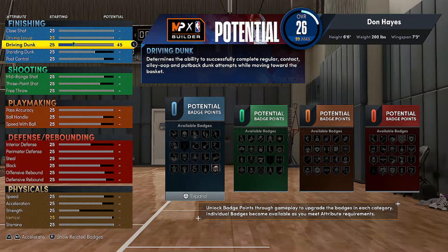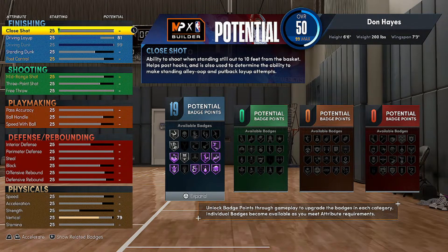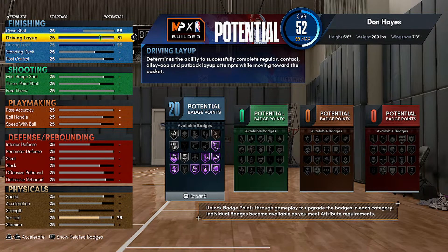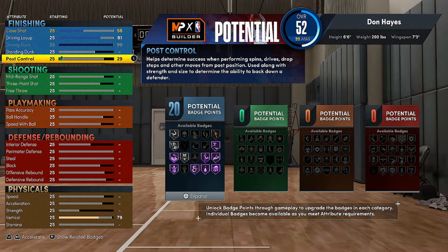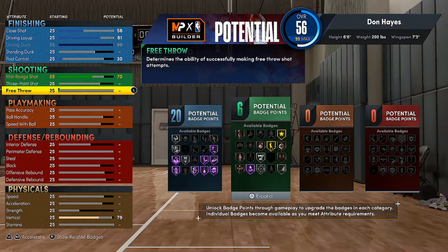So how I made this character — we're gonna go all the way driving dunk 99. We're gonna go with an 81 layup, close shot 58. I'm gonna show y'all the badge spread in a minute once I finish everything. Post control you don't need — put it on 30. Mid-range we're gonna go 70, because we want to be able to shoot.